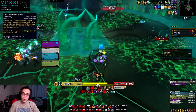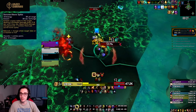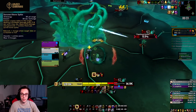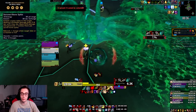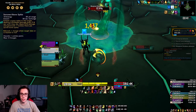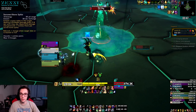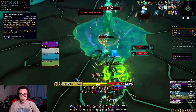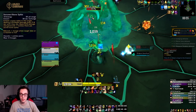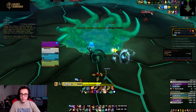For Necrolord we have Serrated Bone Spike, which fortunately seems to be the best ability for Outlaw as well, making Necrolord the best covenant for all three rogue specs. That's awesome to see because it means you don't have to reroll covenants if you want to switch specs in Mythic Plus or raiding. It increases your combo point generation so much compared to anything else we get from covenants, and on top of that it deals a pretty significant amount of damage.